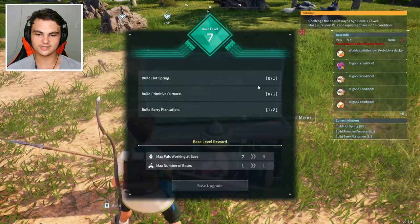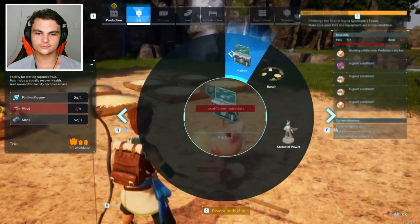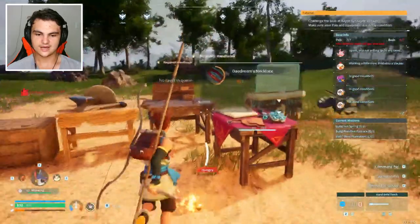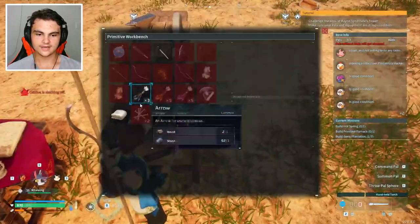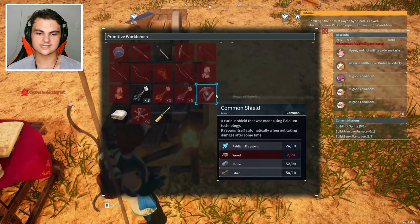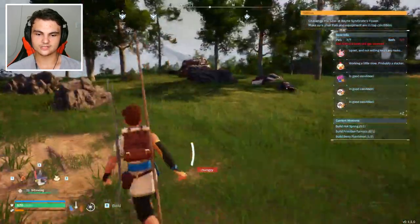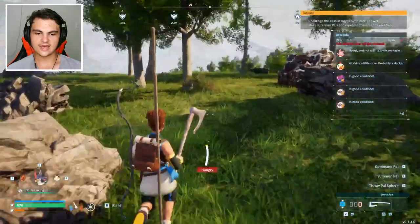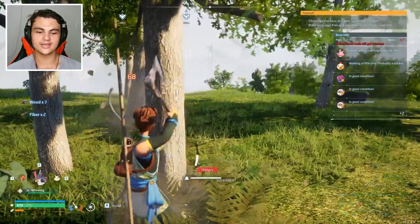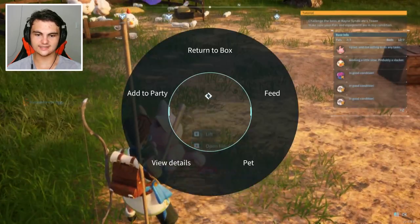We need another berry plantation, a primitive furnace, and a hot spring. We're also going to need another pal bed — but we need some more wood for that. So I think we're gonna spend some time chopping wood. We might need ore too — actually just stone. We can't see the other pickaxes from here, so we are gonna need an advanced workbench. Let's get some wood and stone and we'll start upgrading the base and building more things.